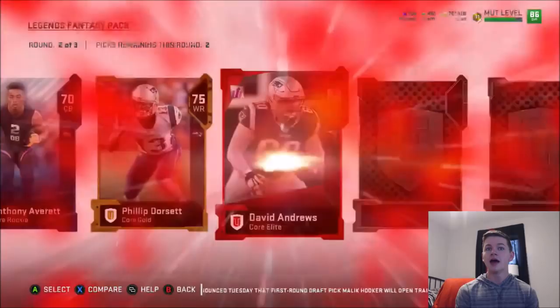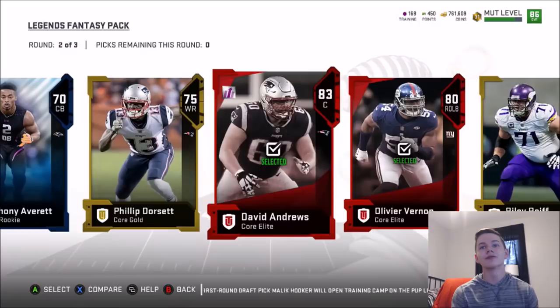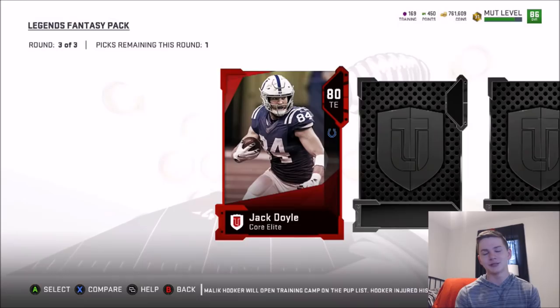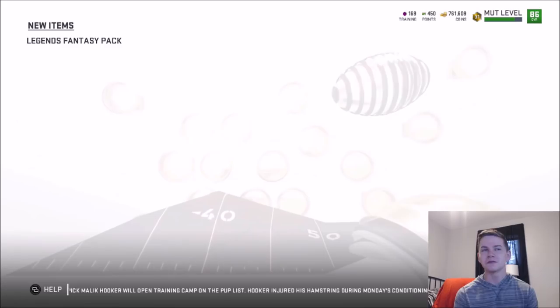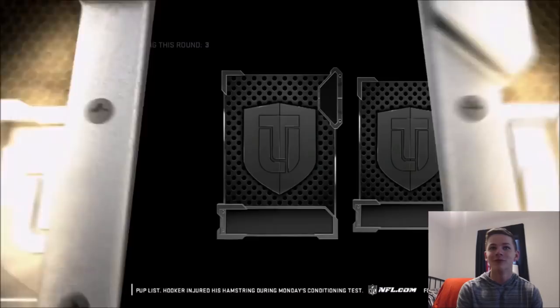Round number three — 80 Jack Doyle, that's the worst pack so far. Second we get 84 Michael Kendricks. And we end it off with our legend: 84 Champ Bailey. We're going to take Champ — he's probably going to be a more expensive card. Pack number one was absolutely juiced, pack number two not as hot.